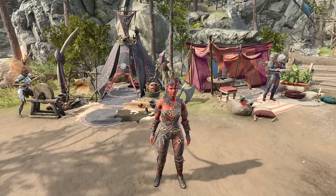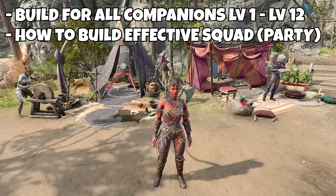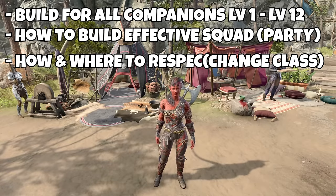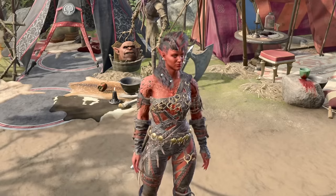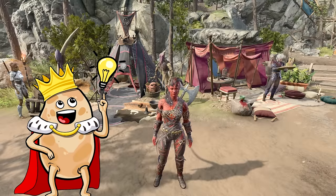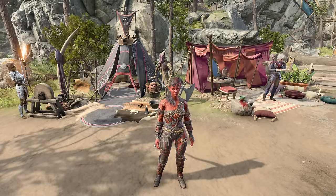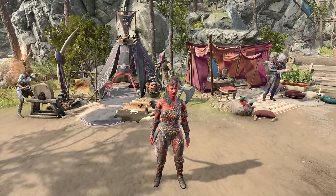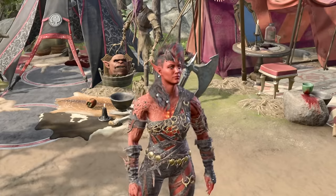In today's video: builds for every companion from level 1 to level 12, suggestions on how to build your party, how to respec your companions, where to find the NPC for that, and some tips and tricks on how to use your companions in a fight. And as always it will be almost completely spoiler free — the only spoiler is where to find the NPC who can respec your characters, which is one of the first locations on the map but easy to miss.